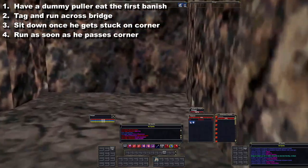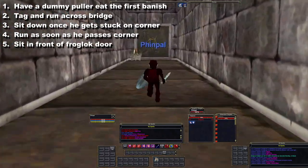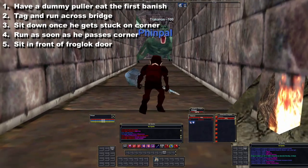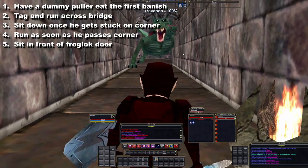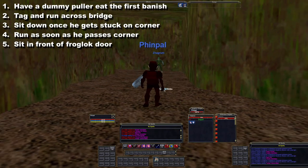Now once you're here, you want to go over to the door area and just sit down and wait for him to get here. It can be finicky what he does — sometimes he'll want to cast, sometimes he'll banish you sooner, sometimes he'll banish you later. It can be helpful to be a monk here so you can feign death if he doesn't decide to insta-banish you.